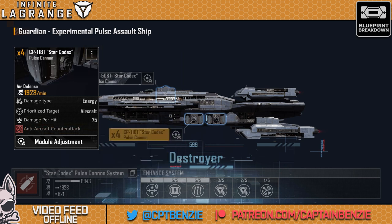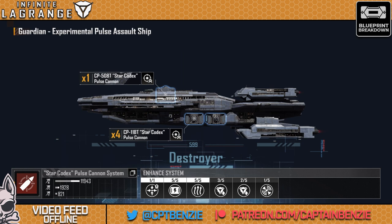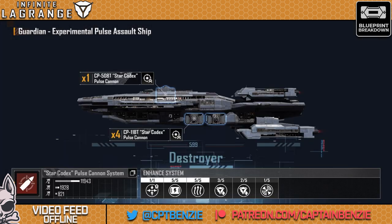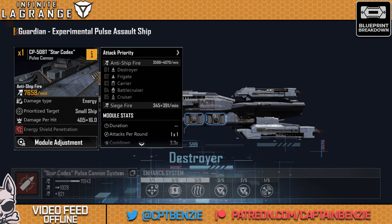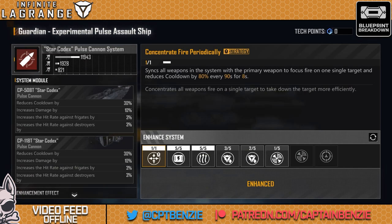There's also the other weapon here with anti-aircraft attack and counter-attack — starts with Corvettes and fighters, then joins the fight on destroyers and frigates. Regarding enhancing this: concentrate fire periodically is obviously a very nice one. It syncs all weapons in the system with the primary weapon to focus fire on one single target, reducing cooldown by 80% every 90 seconds for eight seconds. So you get eight seconds of 80% reduced cooldown followed by an 82-second cooldown before it triggers again. That also means both weapons fire together — if the Star Codex is shooting at destroyers, frigates, or carriers, the pulse cannon anti-aircraft versions lock onto that same target too.